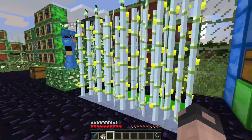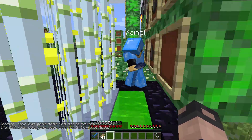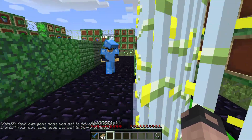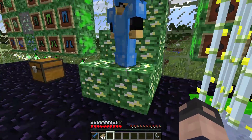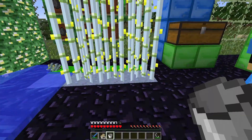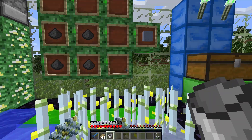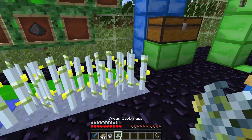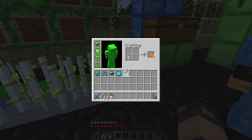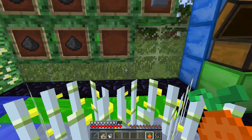We have a gunpowder block back here. And this nitroglycerin liquid — it can only be picked up with this special bucket. If you pick it up with a normal bucket it will turn into water, so you have to use the special bucket. This gunpowder block is pretty expensive to craft. This is stick grass — if you craft it you get stick grass fruit. It might be better to just find it in the other dimension; it needs to be next to the green water and on gunpowder.